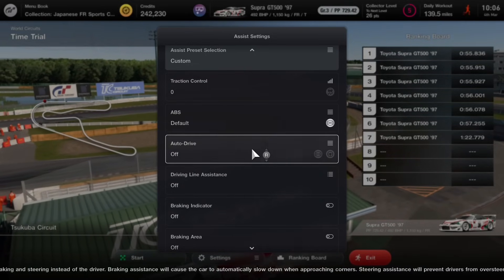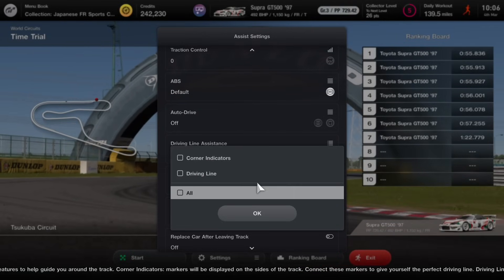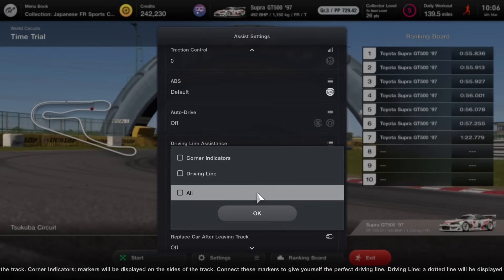Auto drive allows automatic braking and automatic steering if you require it. It certainly isn't the fastest way to drive and I'd highly recommend leaving this off. These next options are quite interesting and probably very useful for learning a new track.